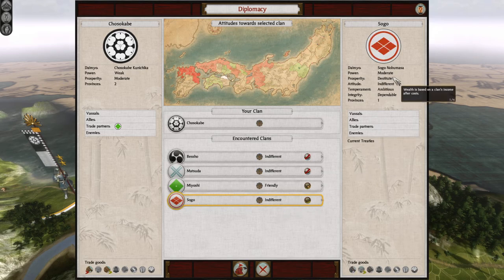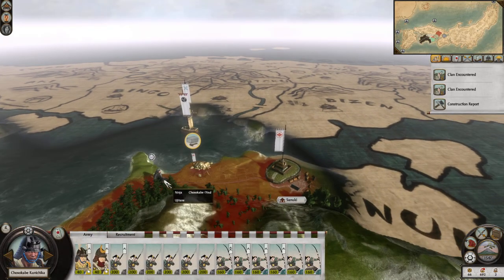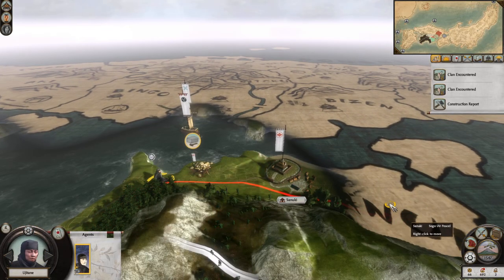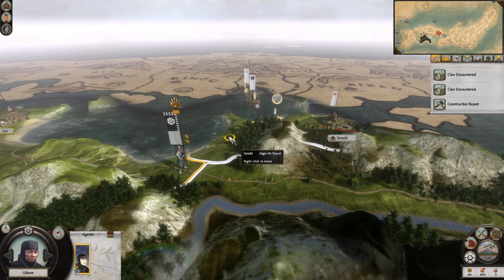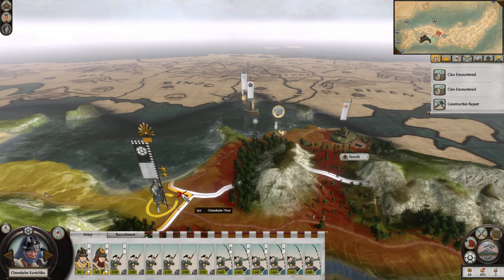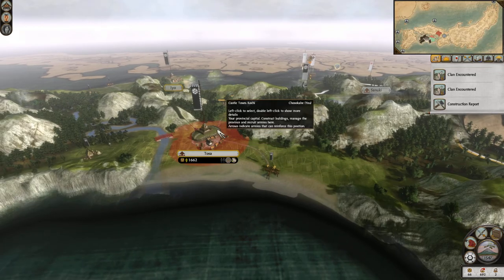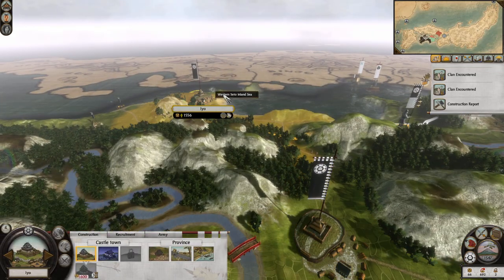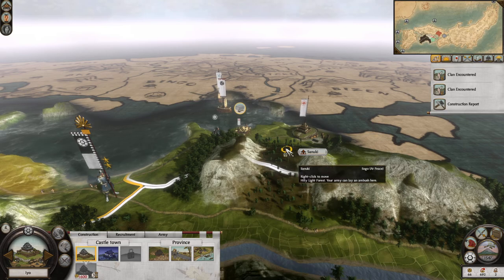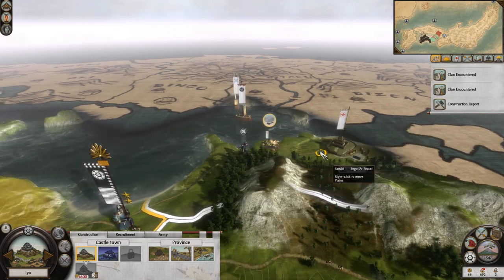They tell us their power is moderate, our power is weak, prosperity destitute, indifferent — they've got to have an army here somewhere. I wish we had a little more movement. It's a really good opportunity to attack right now. I'm gonna wait one more turn and see what else is potentially there. I just want to get an idea of where their army is because they could potentially be in ambush.